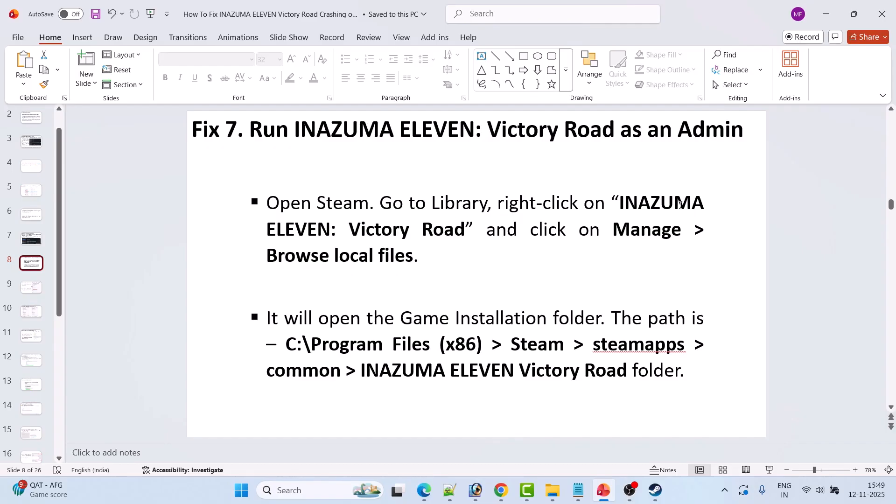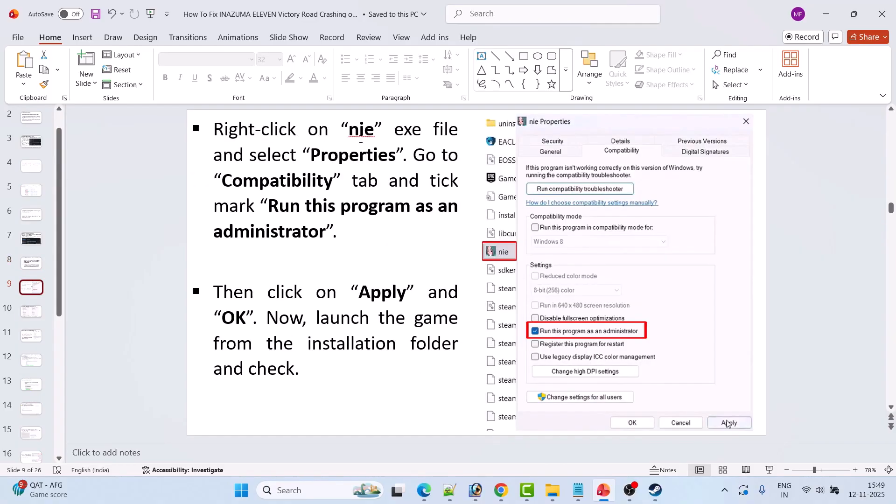Fix 7 is to run Inazuma 11 Victory Road as administrator. Open Steam, go to Library, right-click on the game, click Manage, then Browse Local Files. The path is C:\Program Files (x86)\Steam\steamapps\common\Inazuma 11 Victory Road. Right-click on the nie exe file, select Properties, go to the Compatibility tab, tick Run this program as administrator, hit Apply and OK, then launch the game.